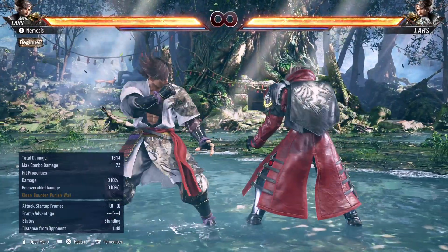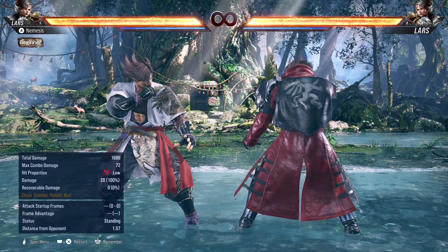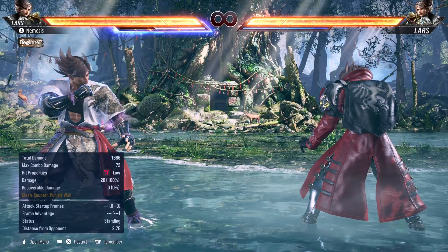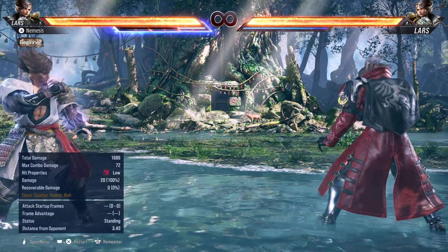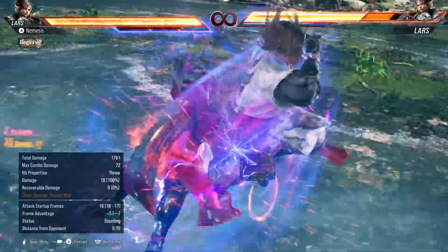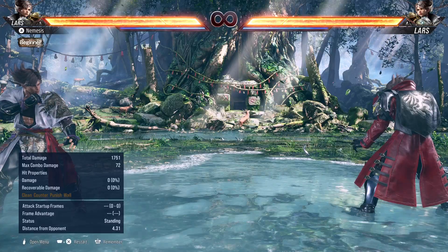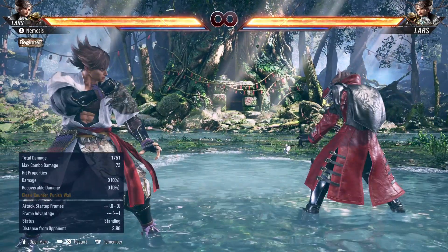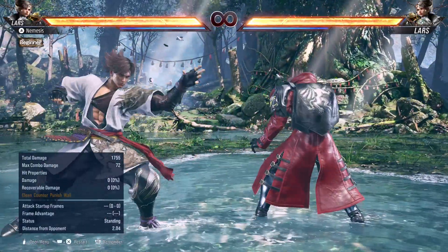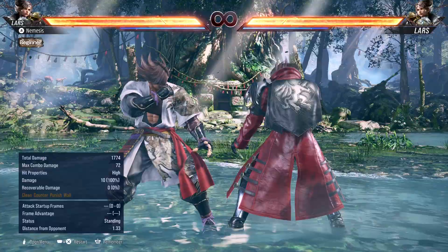Limited Entry has two moves: a mid that is safe, and a low that is only minus 12 — making him a very scary character in LE. What makes Limited Entry especially scary is the Heat mechanic. When Lars is in Heat, his LE gets buffed: the mid becomes a safe launcher and his low becomes a hell sweep with a knockdown. All three stances serve different purposes — DE is his pressure stance with strong homing mid and space coverage, SE is his mix-up stance with a launching mid, and LE is the ultimate mix-up stance, especially whilst in Heat.